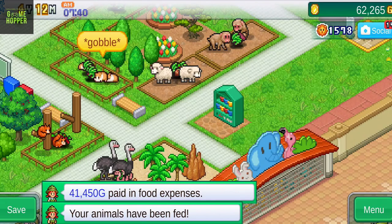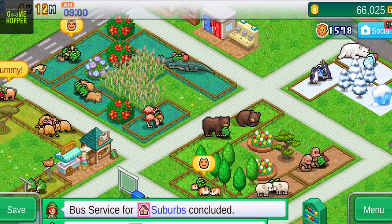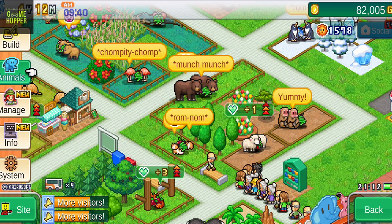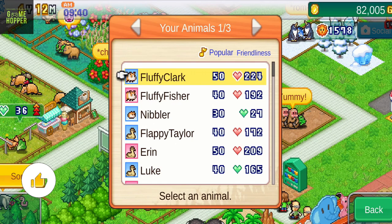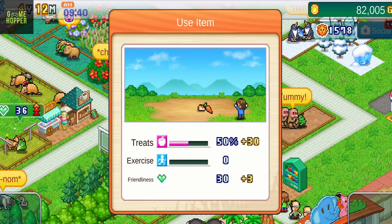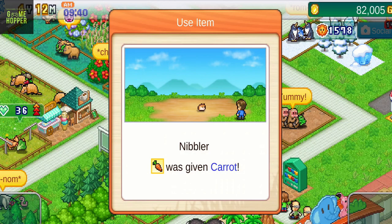One of the most impressive aspects of the game is the way animals interact not only with visitors, but also with other critters they share their pen with. This creates a realistic and dynamic environment that adds to the overall charm of the game. In order to keep your animals happy, you will need to expand their pens, give them items, and add new animal pals to your family. Items in this game are not just decorative — they play a vital role in keeping your animals fed and entertained. Using items will contribute to friendliness, which is the key to success in Zoo Park Story. If you have played other games by Kairosoft, you will know that items are always important, and in this game they are even more crucial than ever before.